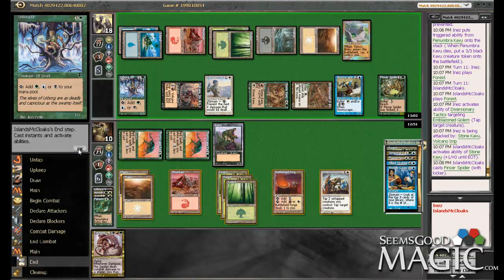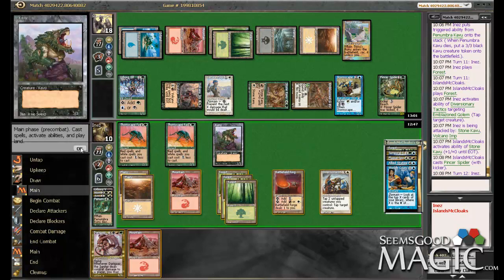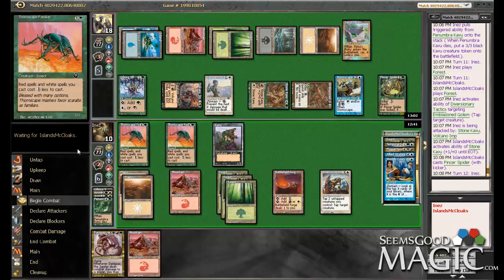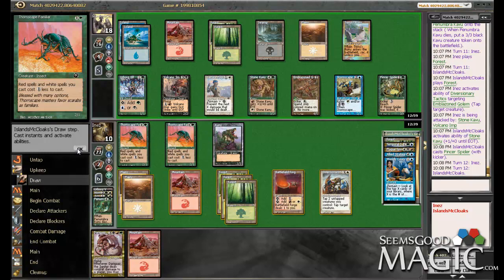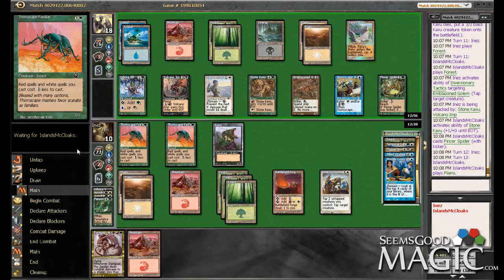Unfortunately, we're going to have to start chump blocking here. Do we even have a way to come out of this? I don't think so. Let's just make him attack. I think there's no possible way that we can win this. The mull to five was pretty devastating, as mulls to five typically are.